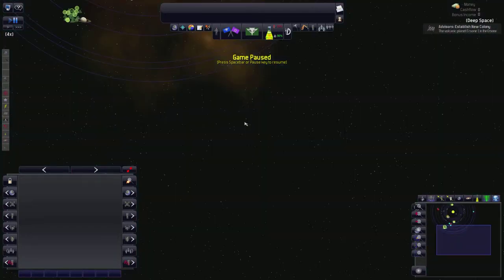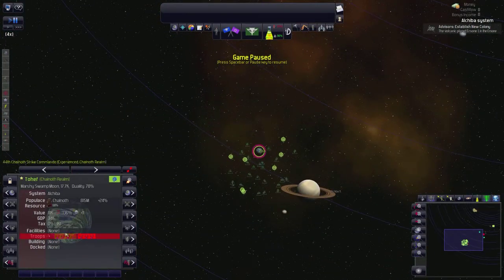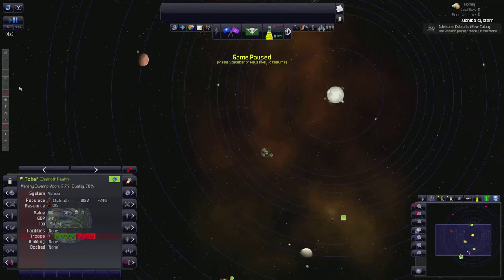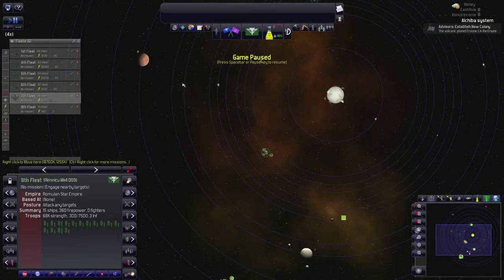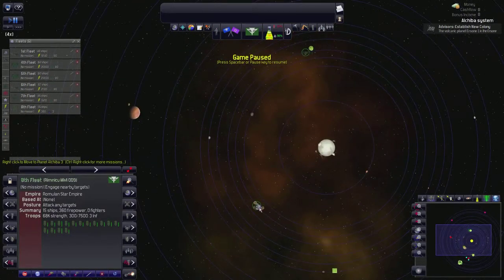They have one last little piece of territory that we are going to get in the relatively near future. They are busy fighting off a rebellion, it looks like. I just need to get my fleet, the 8th fleet, which is in orbit and has 3 infantry.